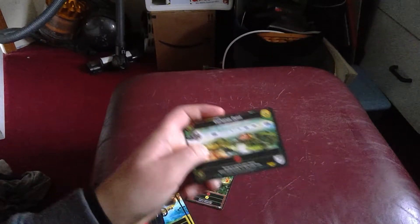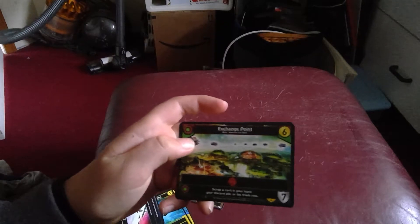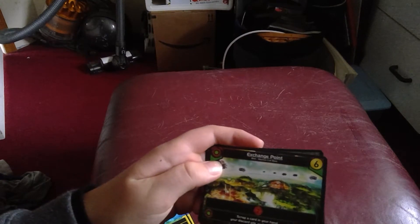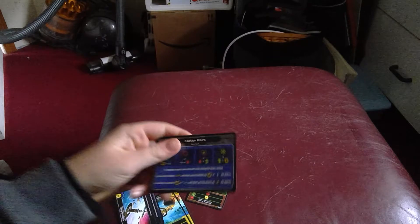You have this Exchange Point, which says two damage. And if you have the same, scrap a card in your hand or discard pile or trade row. And then that's it.